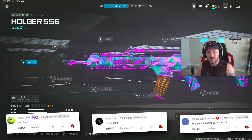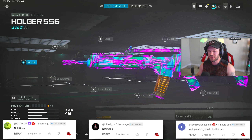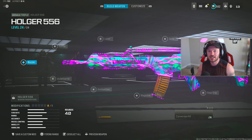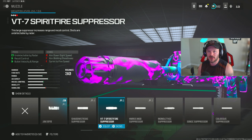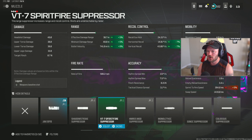Breaking down the Holger 5.56 — this actually got a buff today to make the recoil even more manageable, so you're going to be able to hit even more shots. I've got a 30-plus kill gameplay here on solo quads to showcase all this. For the first attachment, we're going to throw on the VT7 Spiritfire Suppressor. This is a really good attachment to keep us off the radar, and of course it helps overall recoil control, bullet velocity, damage range — all the good stuff — making us more effective at range. I really like it over any compensator.